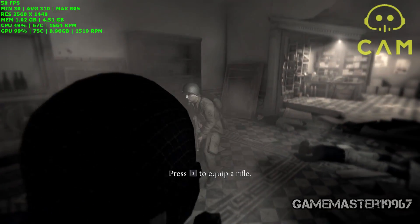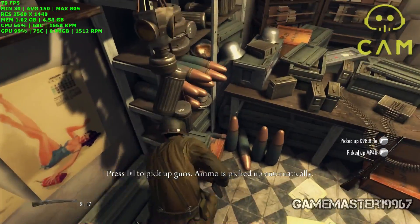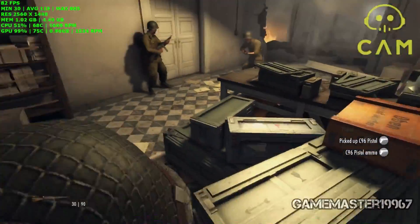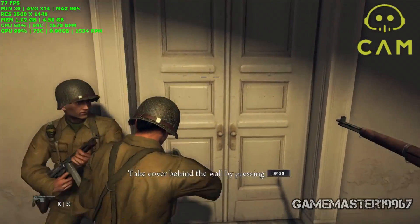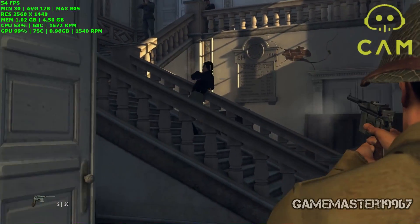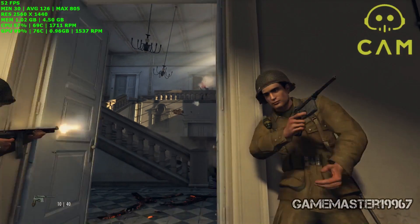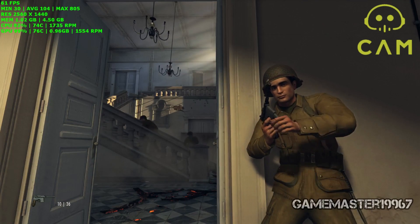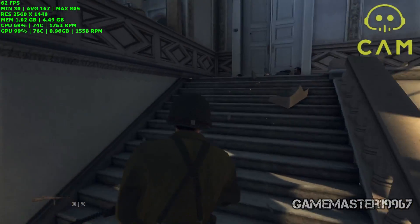Scaletta, you alive? Yeah, just about. Get off your ass and let's move — grab all the ammo you can carry, this might be our last chance. On the stairs — a grease blow! Come on! Must have the prisoners upstairs. Pull to the second floor — Scaletta, you take point!